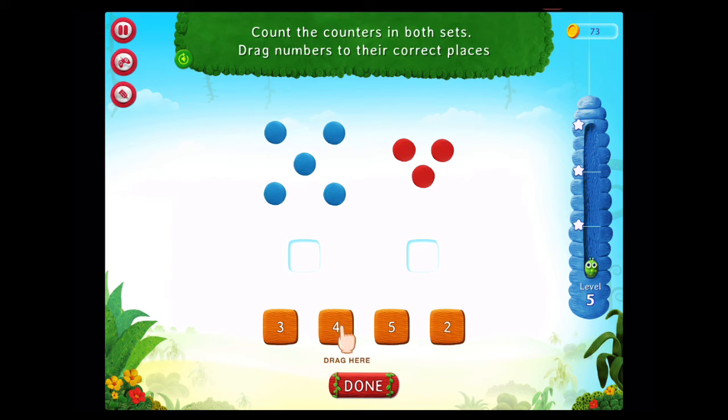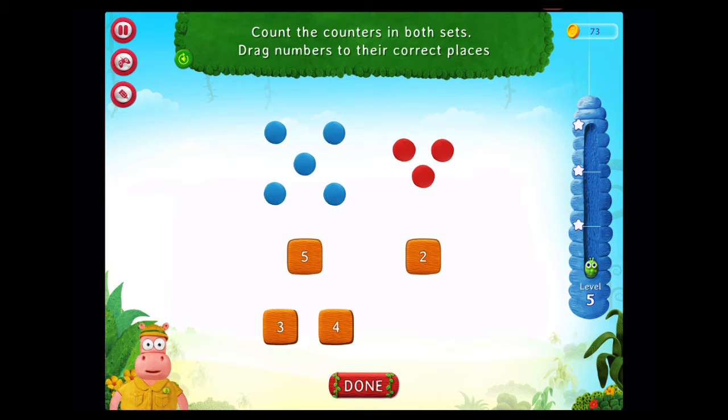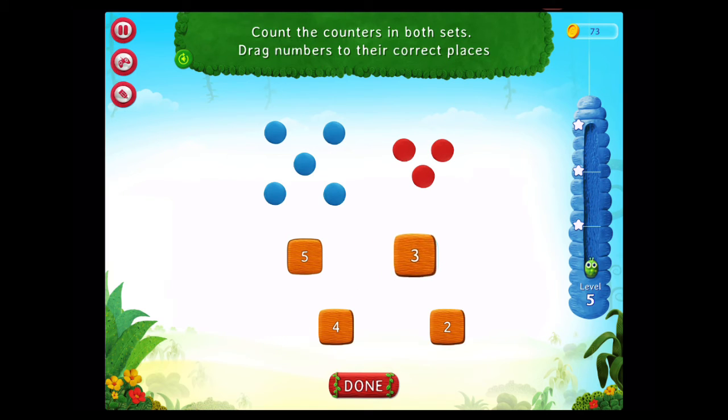Count the counters in both sets. Drag numbers to their correct places. Try again! On a roll!